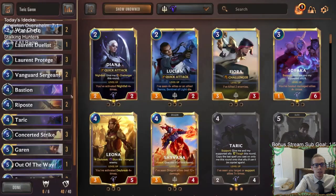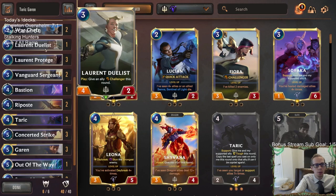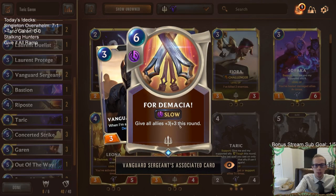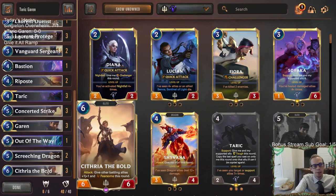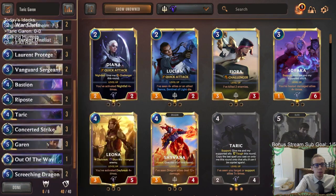Leron Duelist grants an ally Challenger for the rest of the game — I really wanted to play this with both champions, Garen and Taric. Vanguard Sergeant creates four Demacia units, giving a permanent plus three plus three buff to all allies. Riposte's barrier isn't permanent but the plus three plus zero would be. Cythria gets a permanent plus one plus one and fearsome buff whenever it attacks.